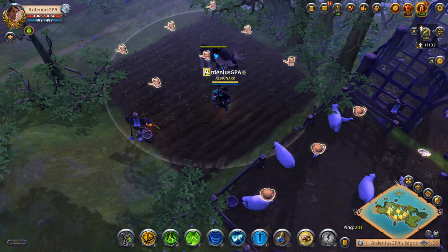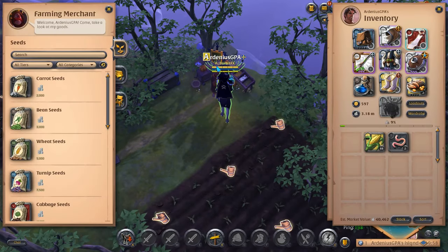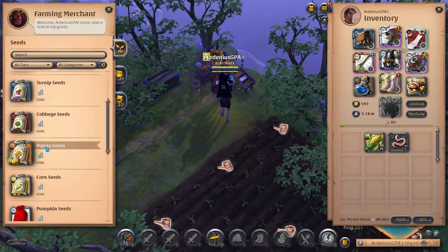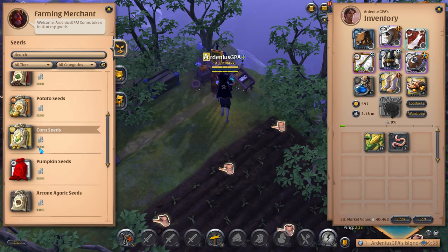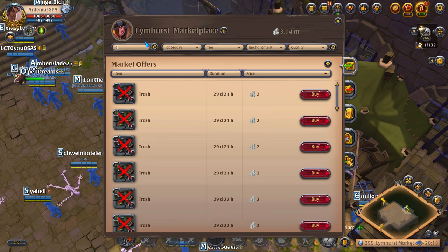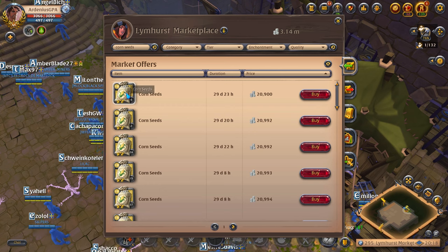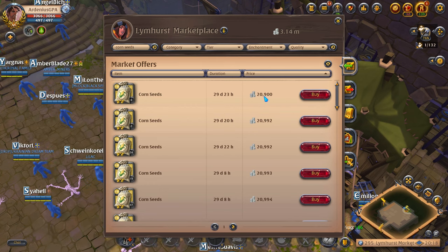So if we want to buy the two missing seeds, let's see how much it's going to cost. From the NPC here it's going to be a bit expensive, so it's cheaper to buy them from the market — it's 22.5k here, but if we go to the market and search for corn seeds, they're 20.9k, so a little cheaper.